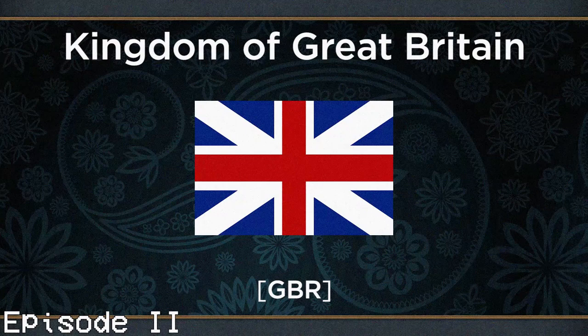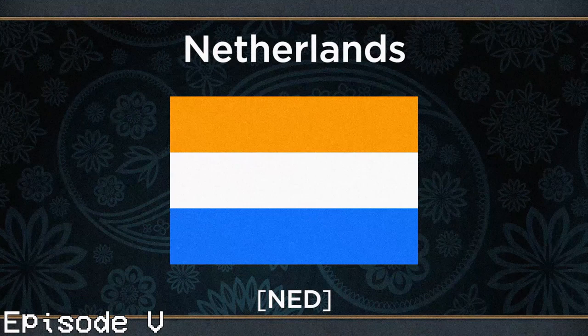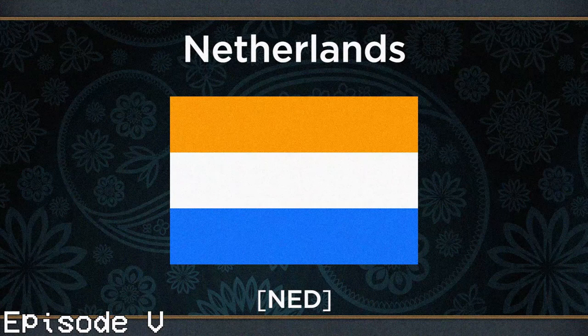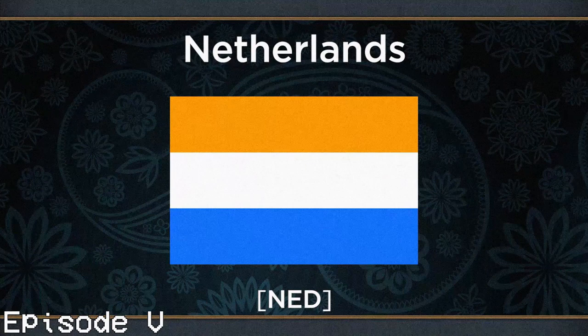The final nation to be covered in this section is the formable nation of the Netherlands, which can be formed by nations with Dutch or Flemish as their primary culture, or specifically if they're Burgundy. This represents the Dutch Republic, more properly known as the Republic of the Seven United Netherlands, which got its start with the Union of Utrecht in 1579, then the ratification of the Act of Abjuration declaring its independence in 1581. The Netherlands actually uses a real flag generally called the Prince's flag — a horizontal tricolour with stripes in orange, white and blue.